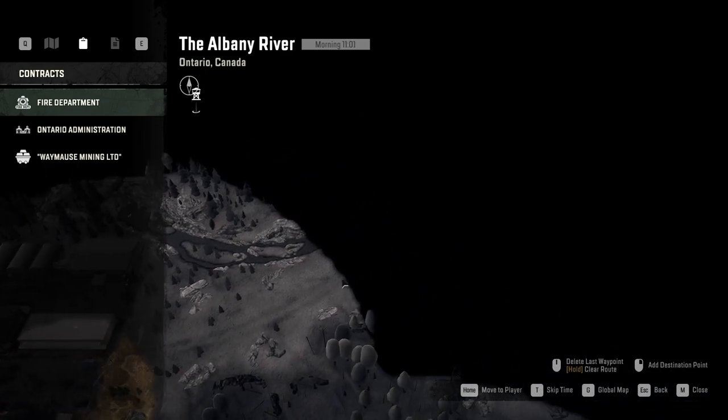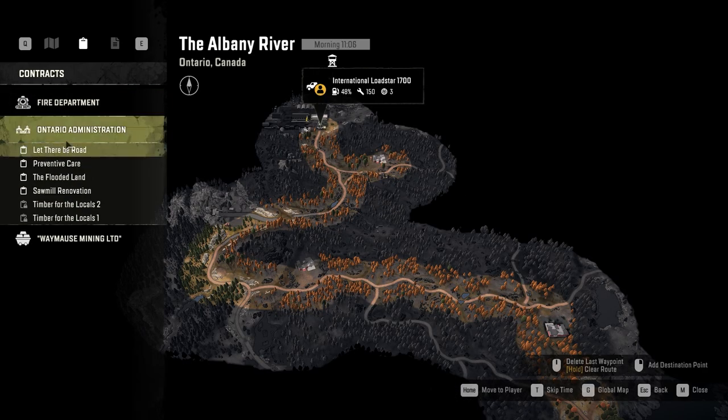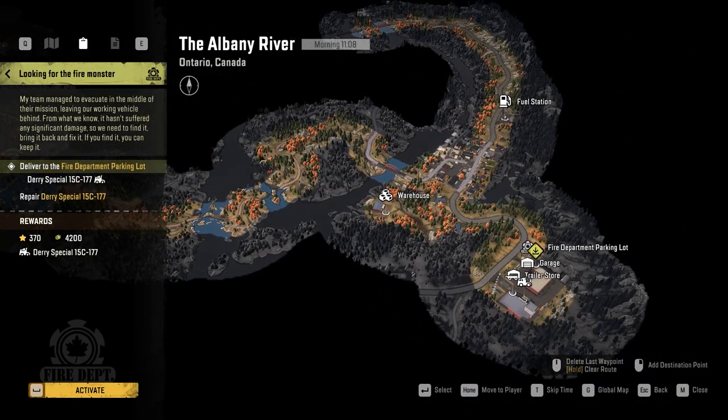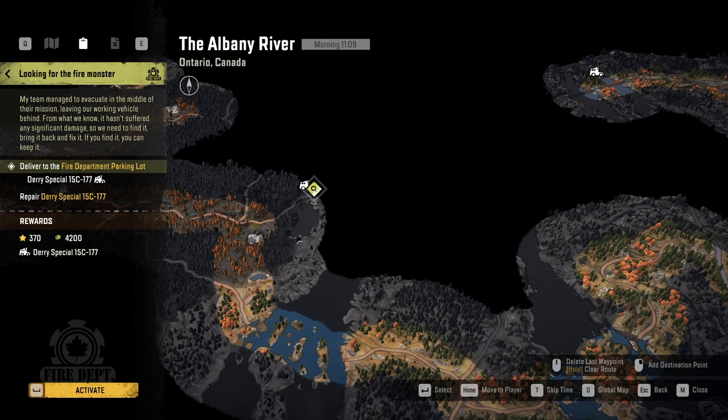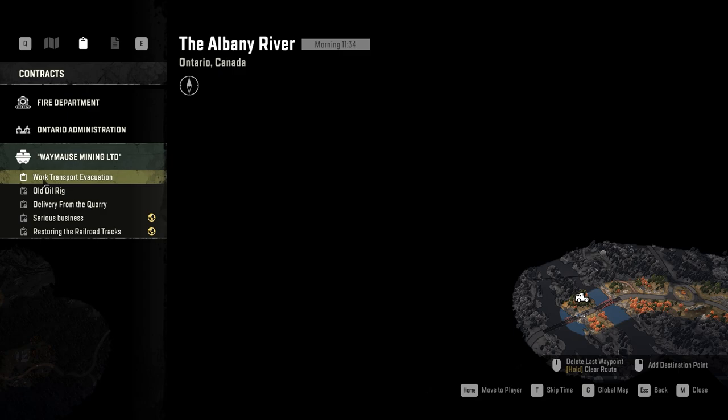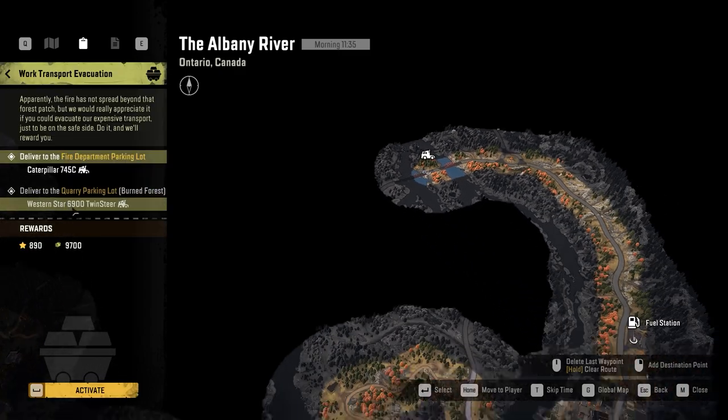Then you can follow this railroad to find and upgrade. After that, if you take a look at your contracts, you'll see the contract you need to do to unlock the dairy special. There is also another contract I'd like to mention — the work transport evacuation contract.